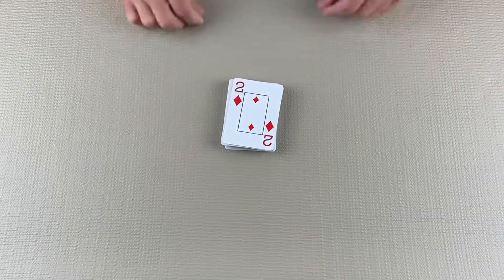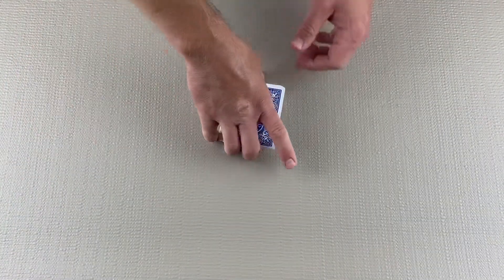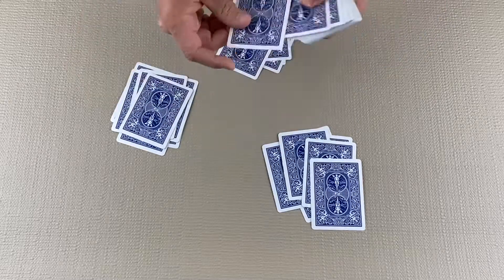In order to play three-player hearts, you need to remove the two of diamonds — that allows each player to be dealt 17 cards. The object of the game is to be the player with the lowest score by the time one of the players has reached 100 points.